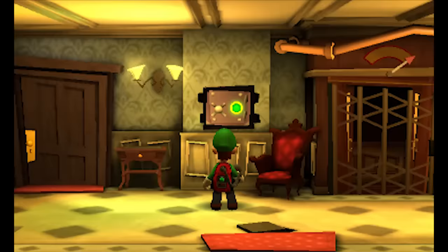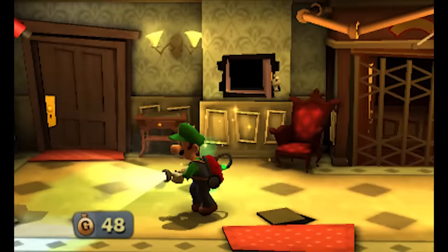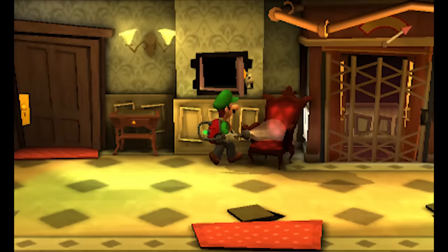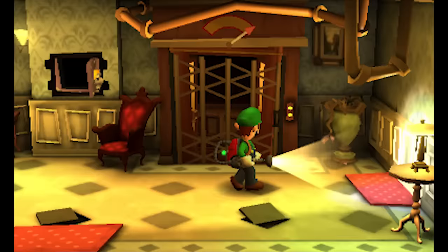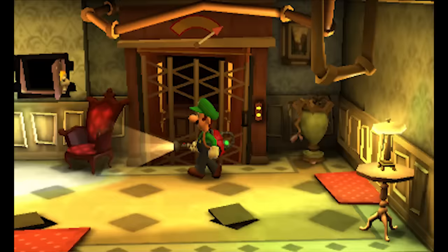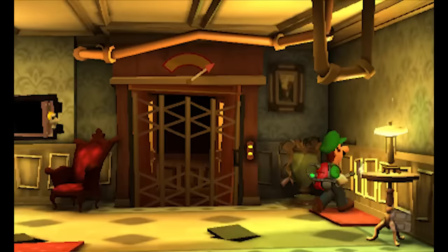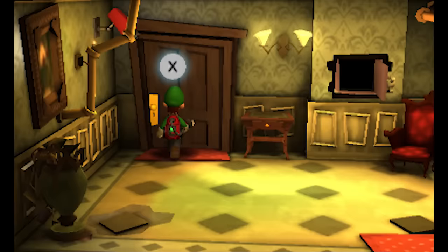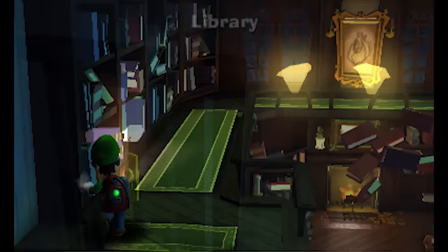Nice. I like how I have a vacuum — I can just vacuum up all the money that I need. This elevator looks blocked in some fashion... maybe not. I like how Luigi's like, man I don't know — that's how I often feel. There's a door here... wait, there's a doormat. Confusing. Let's move on.